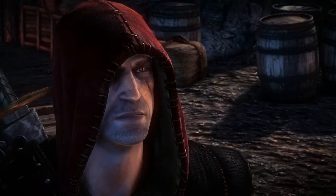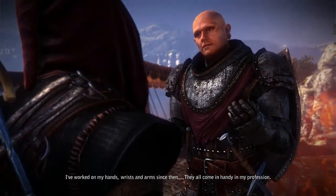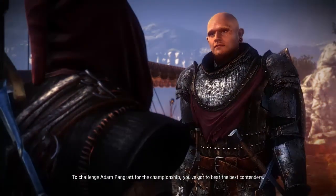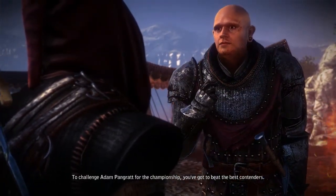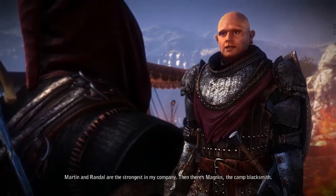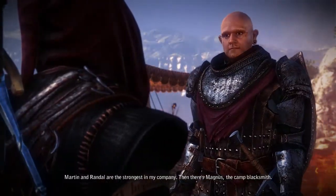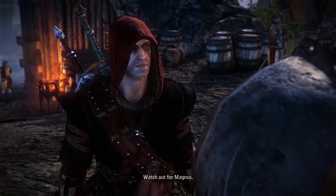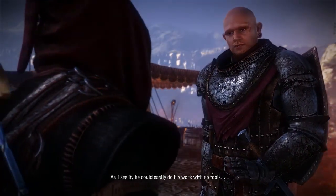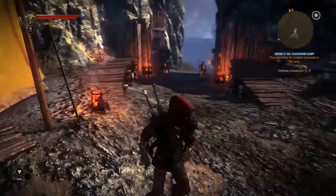First you go to your opponent, challenge them, and place your bet. Once the actual match starts, there's going to be a stamina bar and a cursor. The stamina bar will continuously shrink throughout the match and you can move your cursor left or right. You want to keep your cursor inside the stamina bar as it moves, and the longer your cursor stays within the limits of the bar, it will move to the right side of the screen. Once it hits the outer limits of as far as you can move over, you will win the match.